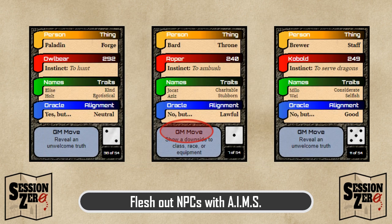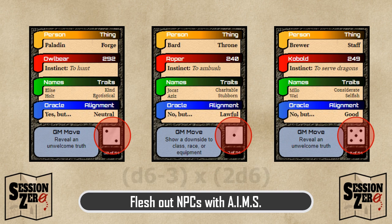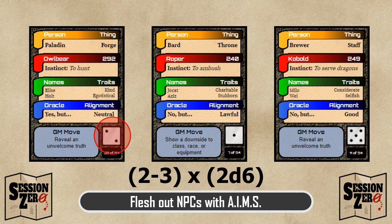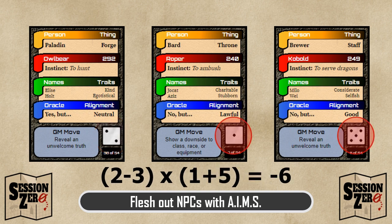I'll also pull a GM move for Elsie, an alignment, a thing, and — this is the second reason to have the cards in this order — her resources. One of the first hacks I ever made for Dungeon World was randomizing a character's coin using 3d6 in a way that gave your character a chance to be in debt, be broke, or have some coin. The math is d6 minus 3, times 2d6, and I'll perform that math straight across these three d6s. 2 minus 3 is negative 1, times 6 is negative 6. Elsie is in debt — but to whom and why?